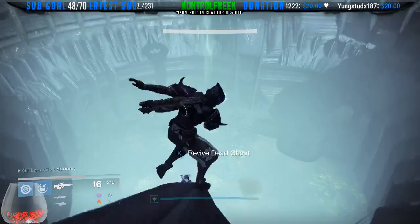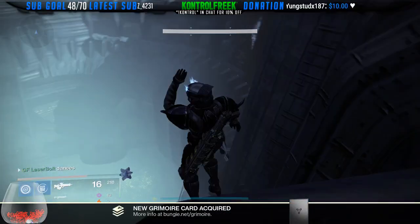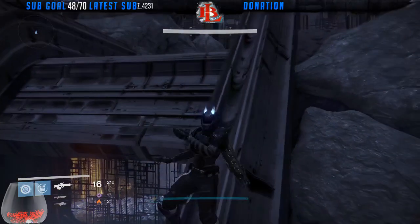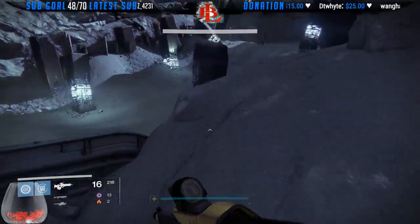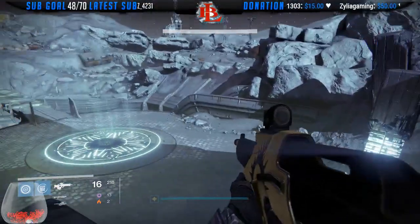There we go! So that's how you do it guys — you just got to come on the platform. I thought there would be like a trickier way. So that's how you get the dead ghost in the Crota raid. Sorry guys for all those fails. Little did I know all you have to do is come up the pipe and get it done. That is how you get that dead ghost on the raid. Now we're going to go farm.